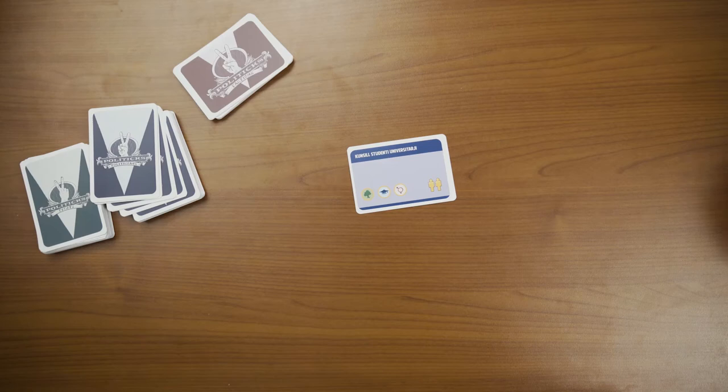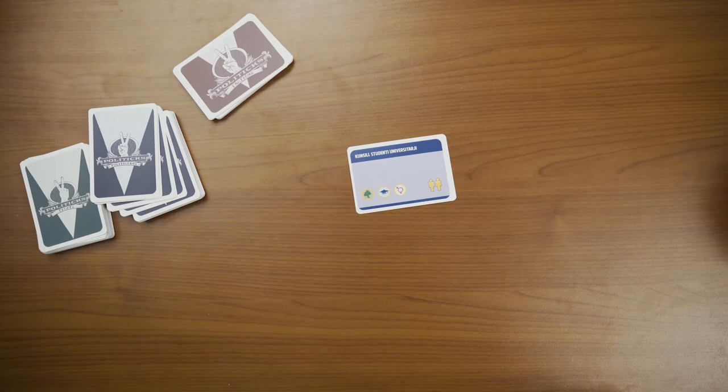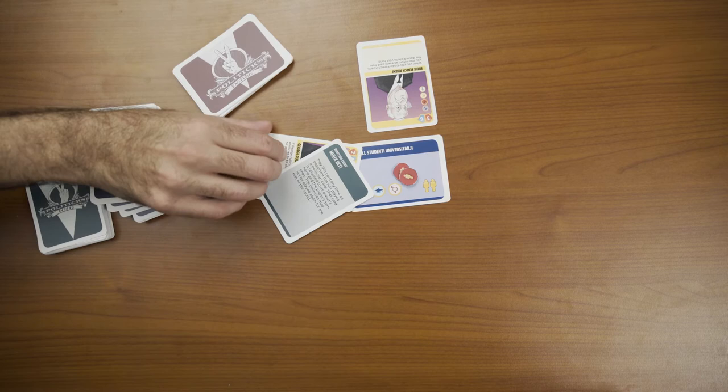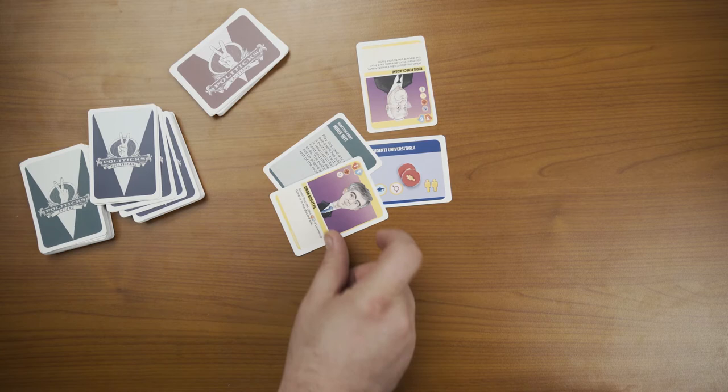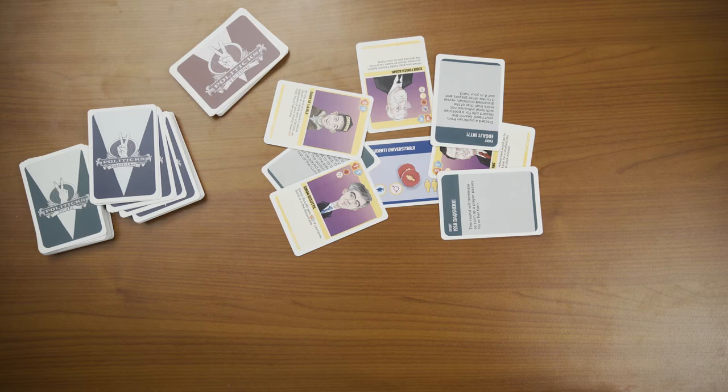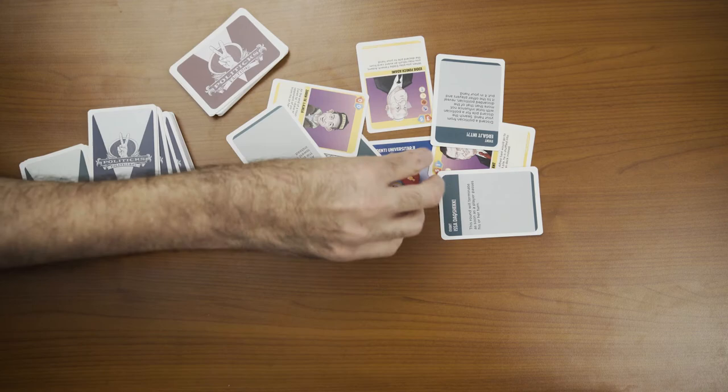The game is played over a number of rounds. In each round, a faction is willing to meet up with politicians to decide who to support in the upcoming election. Players take it in turn to play politicians to influence the interest group, and can also play event cards, which bend the rules of the game, helping your politician or screwing up those of others. At the end of the round, the player whose politician is most influential gets the votes from that interest group. The first player to obtain a majority of votes wins.